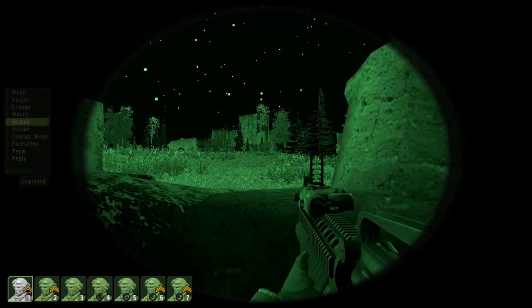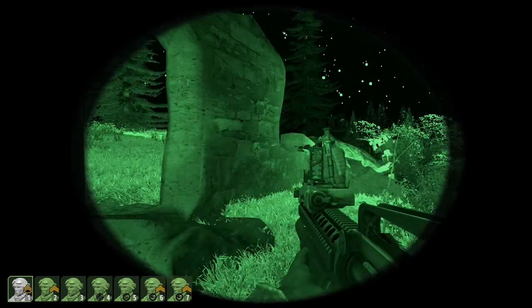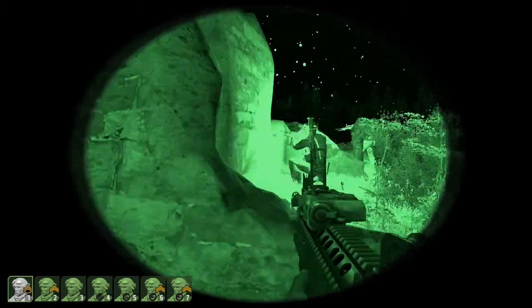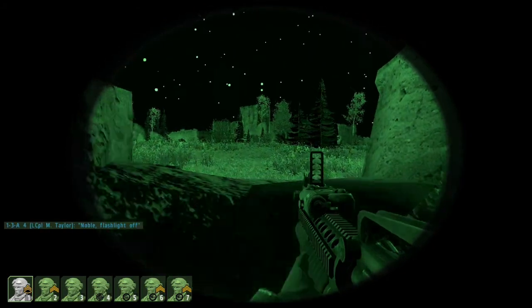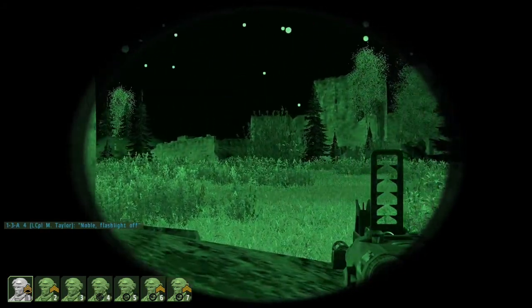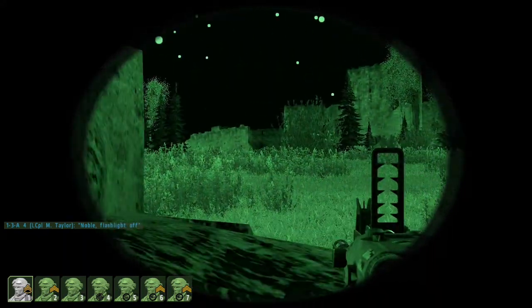Get Noble to turn off that flashlight, he's blinding us. Noble, turn off your flashlight, it's blinding people. Gamble 2 to Gamble 1, can you see anything to your left side, about a hundred meters? This is Gamble 1 to Gamble 2, I got that disabled armor bearing 358 from my current position, with troops to its rear. Are those enemy infantry?